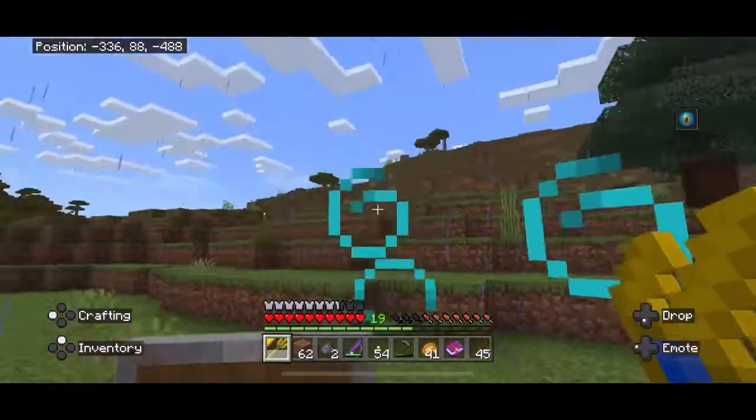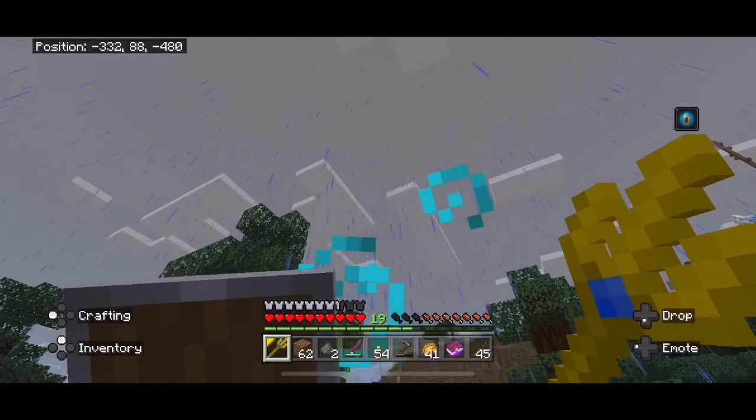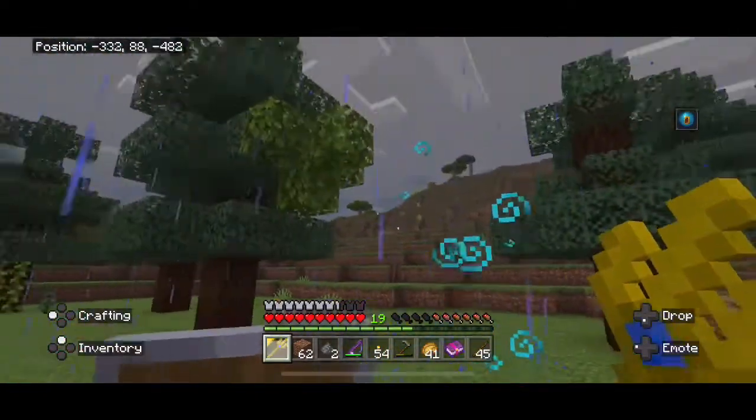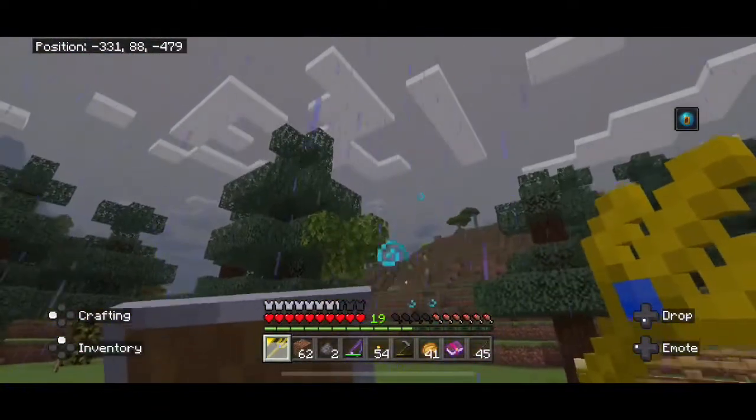And I have night vision. If I left-trigger on the ground, I can make it rain on and off. Even though the conduit effect has been taken away, the rain ability is still here.